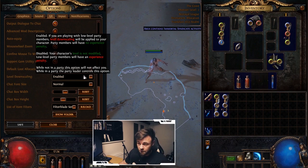Level Downscaling — as far as I know, if you're playing with a lower-level player, your level gets downscaled so they don't suffer an experience penalty from playing with a much higher-level character. This is great if you want to play with a friend who's just starting out.